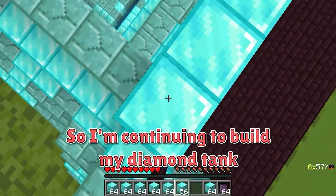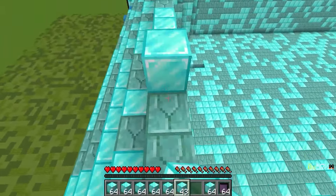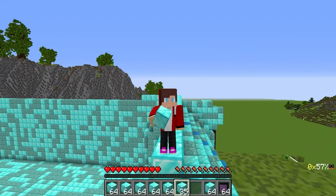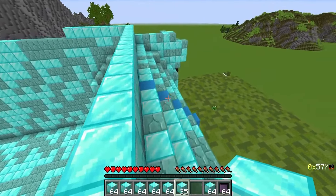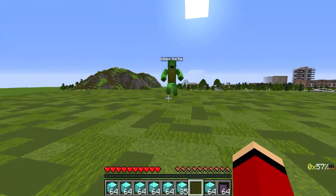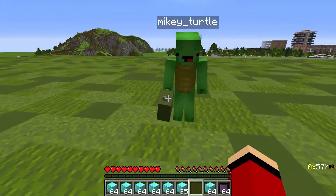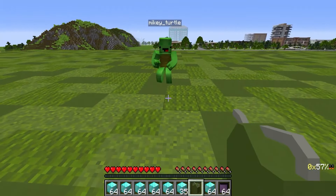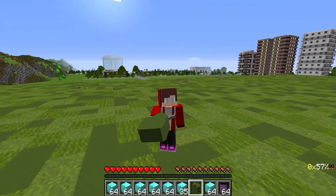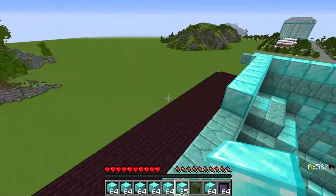I'm continuing to build my diamond tank hull. I'm even tired of building — it's a really difficult job. I hope that my tank will be able to break through that obsidian wall, and all our efforts were not in vain. I also hope that there is a lot of gold or diamonds inside this obsidian box. Wait — this is Mikey, I need to go down and talk to him. Hello, Mikey. Did you come to help me? Yes. I brought you a lot of gasoline so that you could fill up your tank because your tank is very big and heavy, made of a lot of materials. Bye. It's good that I have a caring friend like Mikey. I need to get my jetpack back up to the tank and continue building.